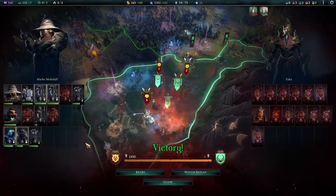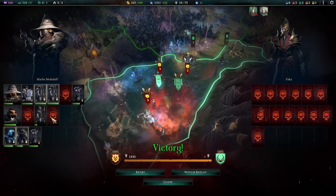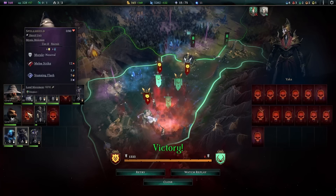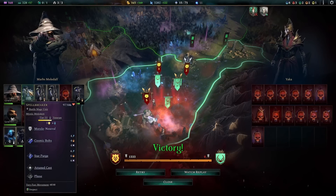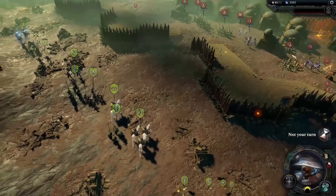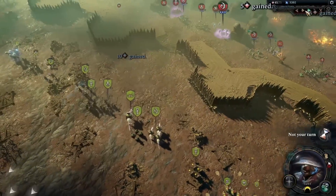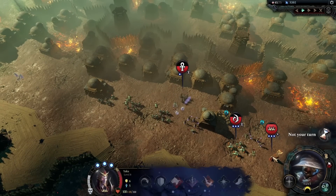Let's check auto-resolve first. Okay, so with auto-resolve I would lose 3 units: Spell Shield, Arcane Guard, and another Arcane Guard. That's probably a decent outcome. Let's actually watch the replay — it's going to have this stupid glitch again. Well, I guess it is what it is. That's a pretty big fight. I'll speed it up. So where's his main guy? I think over here — yeah, that's the guy, right here.